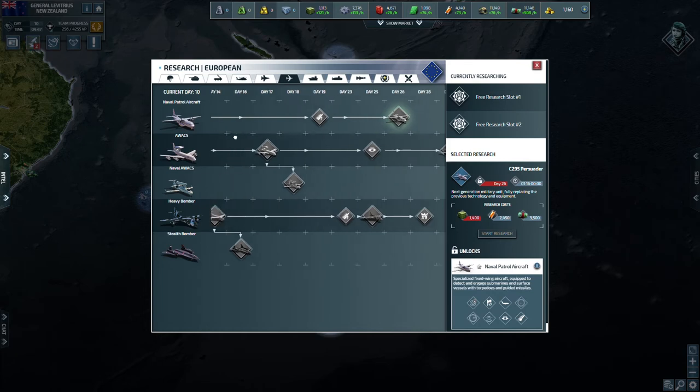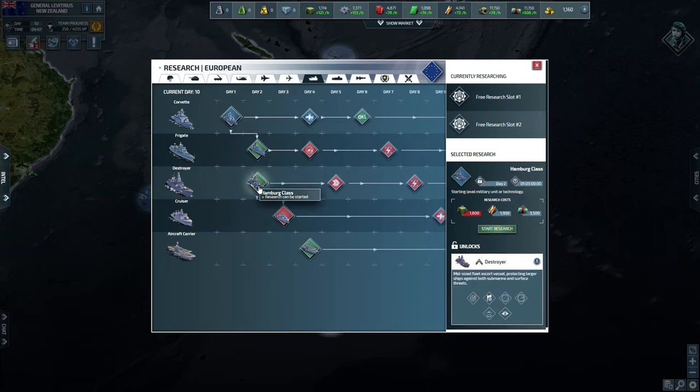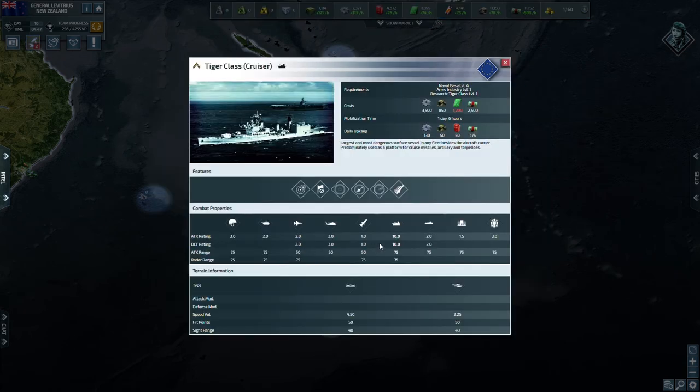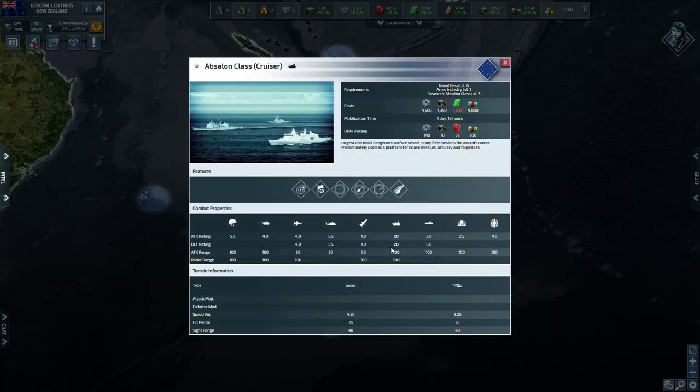For boats, I have the corvette and its survivability refit researched. I'm probably going to do the destroyer next and then go straight to cruisers — cruisers are just really good all-around, they can basically hit everything. They do pretty well against surface boats and, fully researched, deal 20 on ships and 5 on subs.